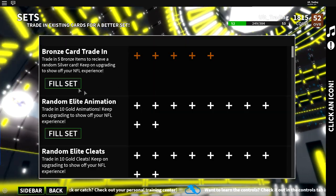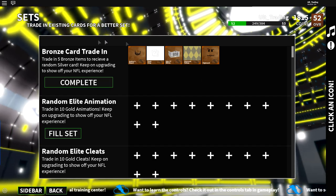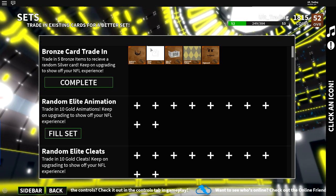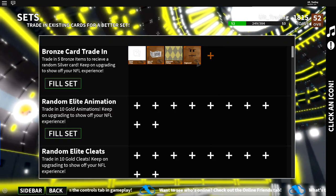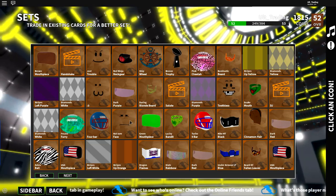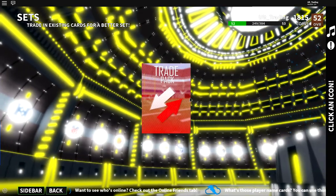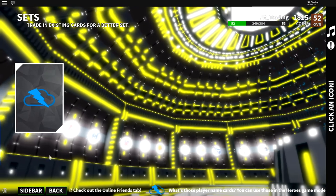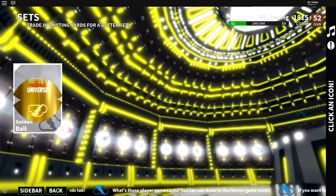I'd rather you just go here and trade them in than try to go to the trade hub and get embarrassed sending people bronzes that they don't want. Andrew's beard — I feel like that one is better than other bronzes and I would actually wear it, so I don't ever trade that in. But for most bronzes, I just get rid of them. So we're going to go ahead and get rid of all our bronzes right now.